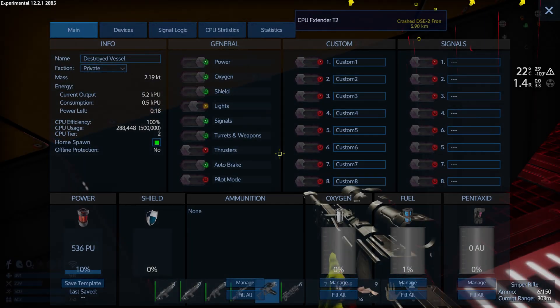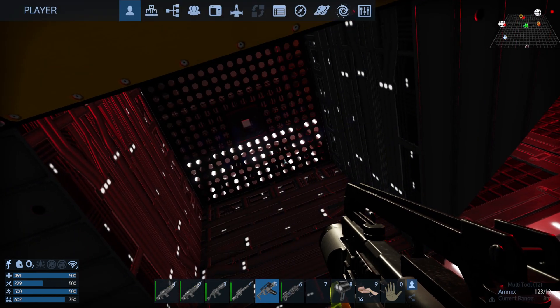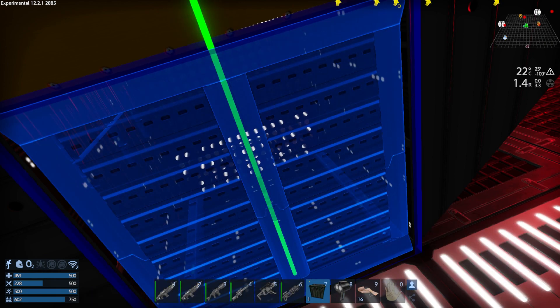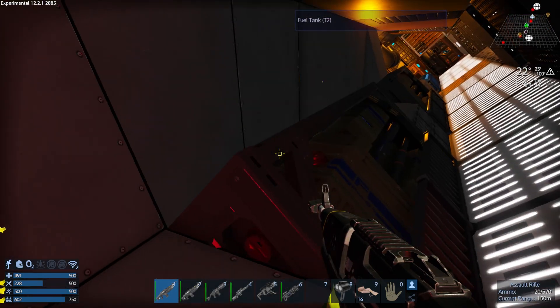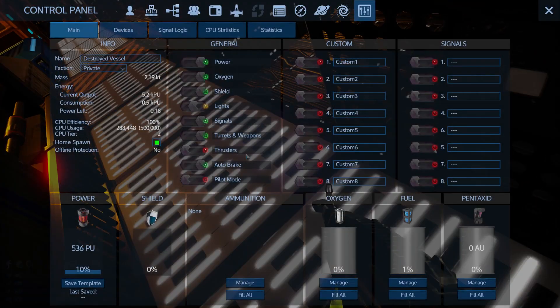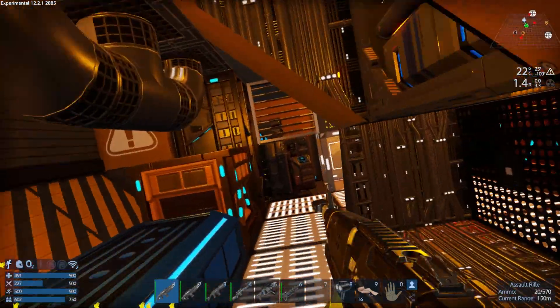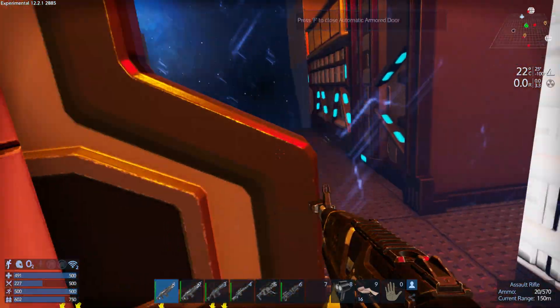I'm willing to put my CPU extender because I was able to make tier 2. I'm going to be putting it over here. It takes three minutes on fast production to produce it. That's much better. So now we should have enough CPU usage for our ship to easily traverse around the universe.